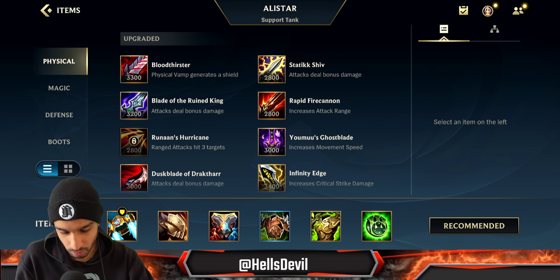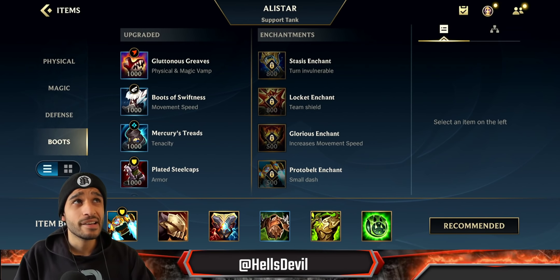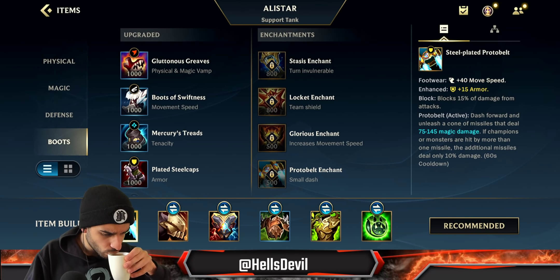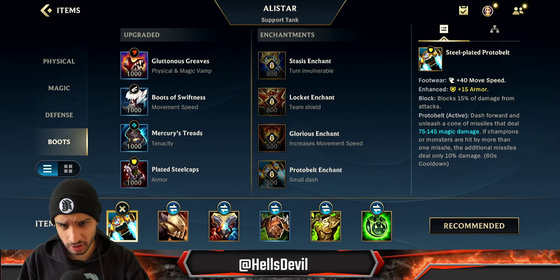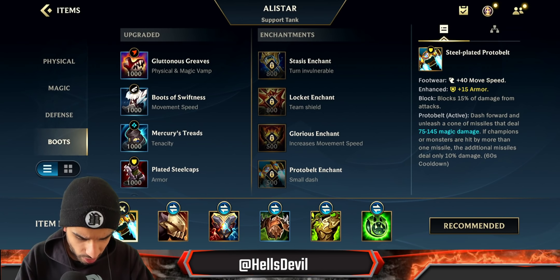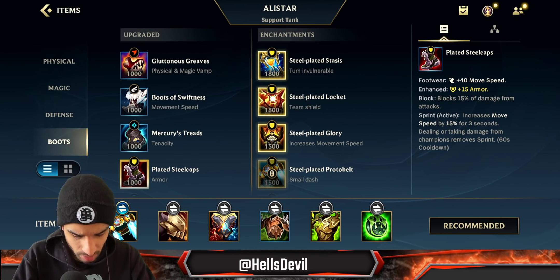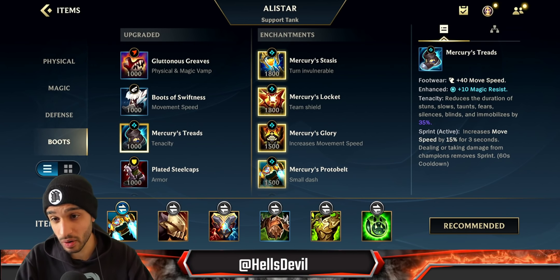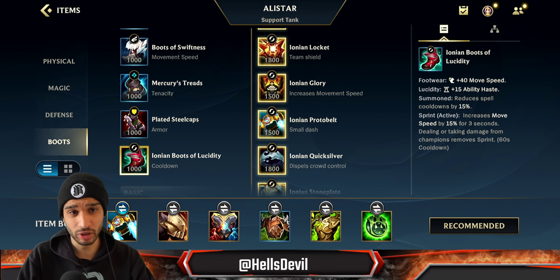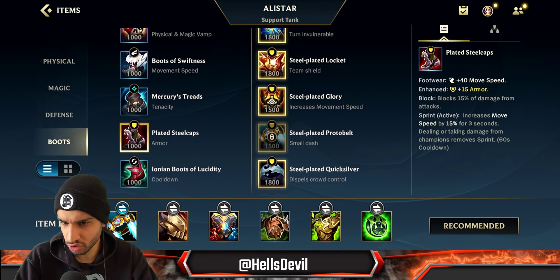How to build Alistar — there are obviously multiple ways, but my favorite way is pretty much always starting off with boots. Having boots on Alistar just feels way too good, because you can roam around a lot. I go for Plated Steelcaps about 95% of games. I never go Mercury's Treads — you don't need it, you already have your ultimate. If you really don't need Steelcaps, you can get Ionian Boots of Lucidity for cooldown reduction.